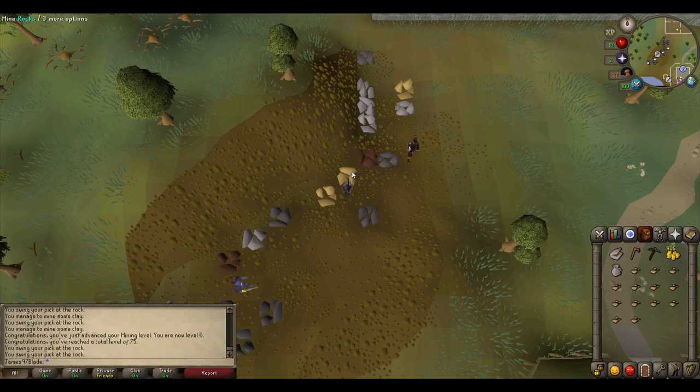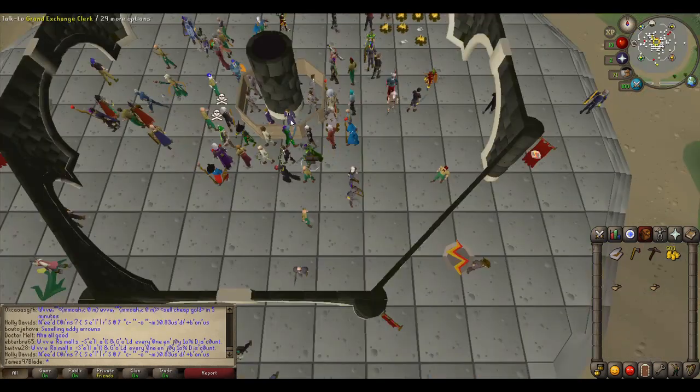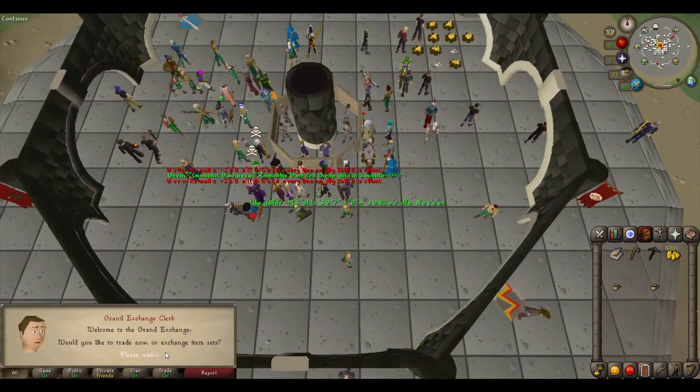If you don't want to go straight to the Grand Exchange, there's a bank even closer — just below the Grand Exchange there is a bank. So if you want to save time, keep running back to the bank and back, you can do that as well.